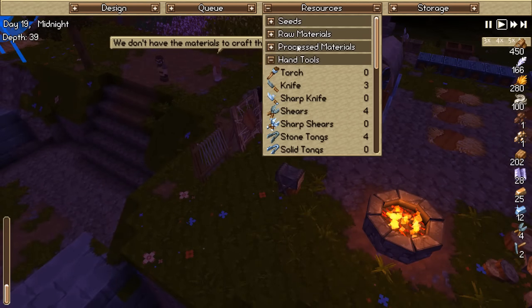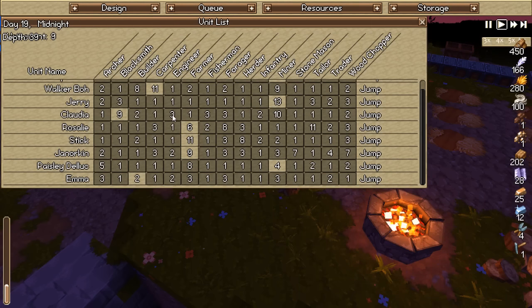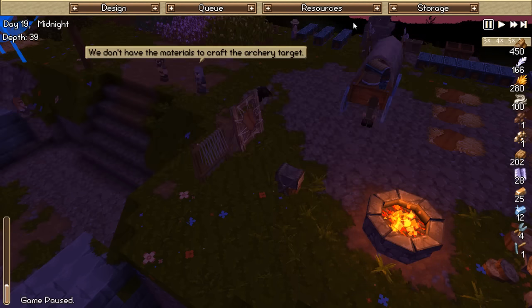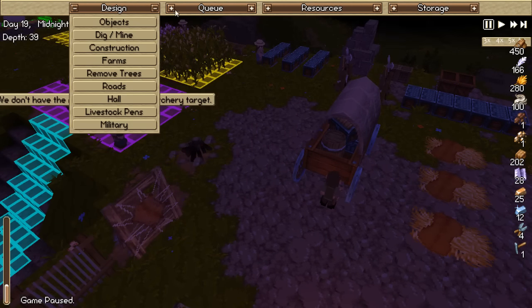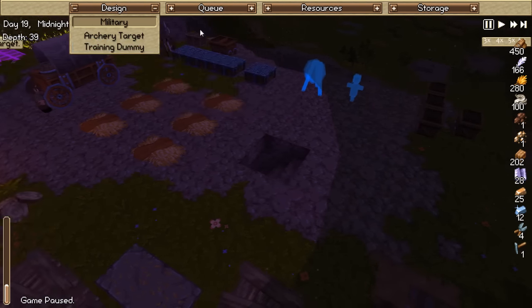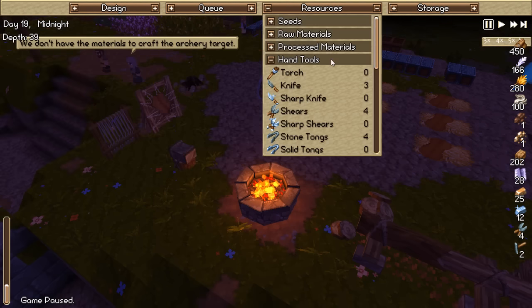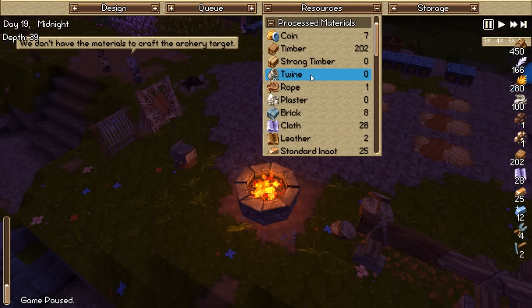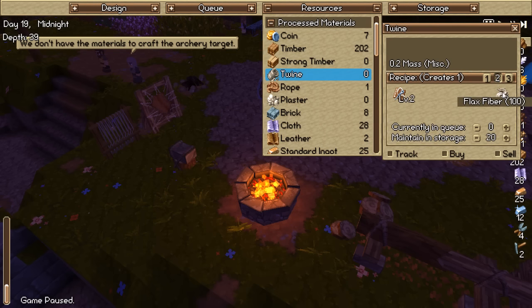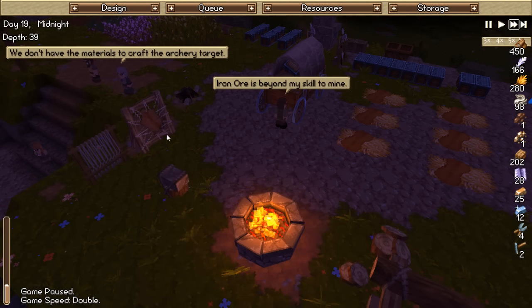What is the torch? Who builds the torch? That's a level 4 engineer's ability - congratulations, you have now upgraded to engineer. We don't have the materials to craft the archery target - what?! Unit list - where's my tailor? It's hilarious, I'm spending 90% of my time looking for people. We have 20 animal fur and a crap ton of fiber - let's have her maintain 30 of that. Now we just speed up time until then.